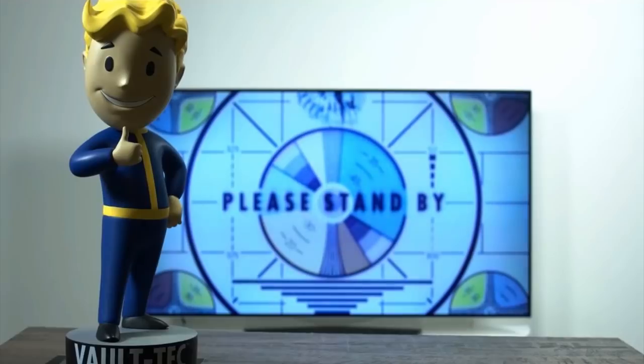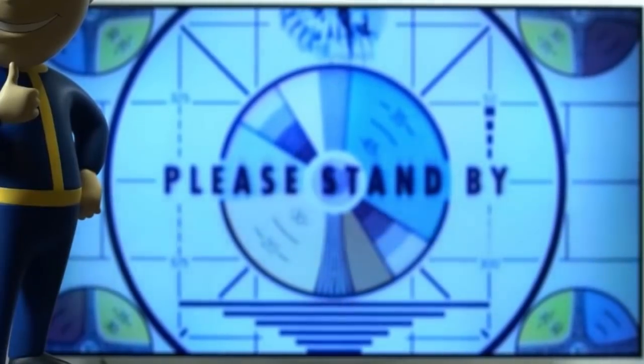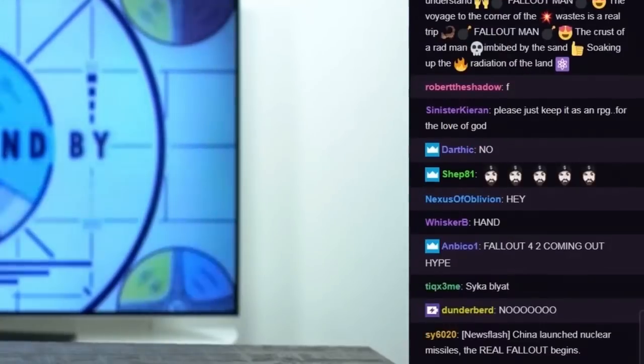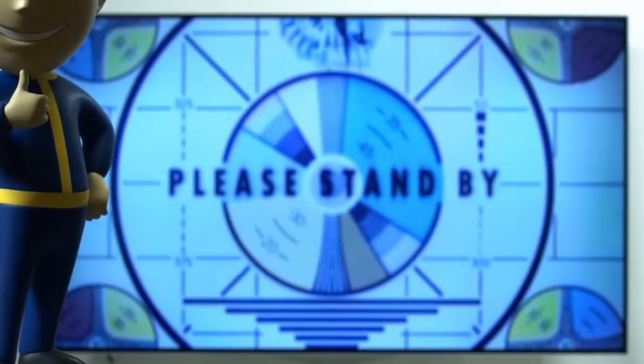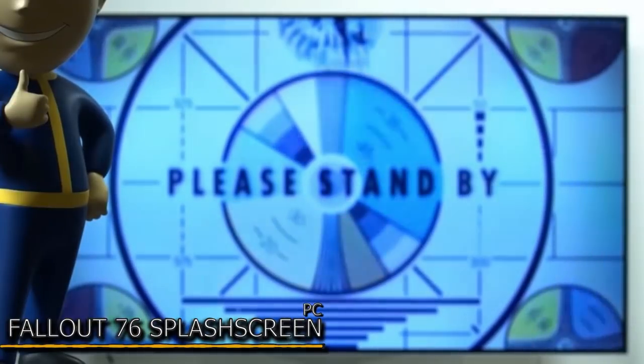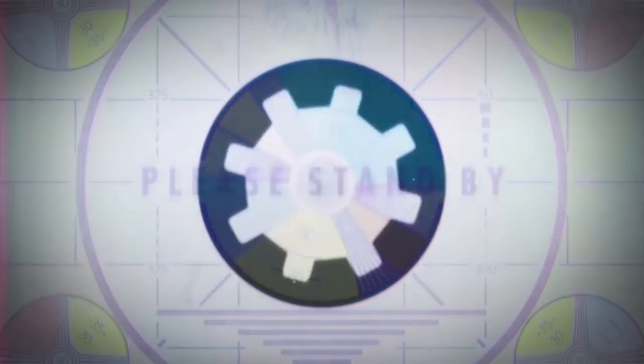Let's go back to late May 2018. A Bethesda Twitch stream appears showing nothing more than a vault boy statue and a monitor displaying the message 'please stand by.' The hype was real and as it turned out, when starting up the game you will see the same message. Which brings us to the very first mod of today called Fallout 76 Splash Screen. When starting up your game you will now get to see the same 'please stand by' message as in Fallout 76.